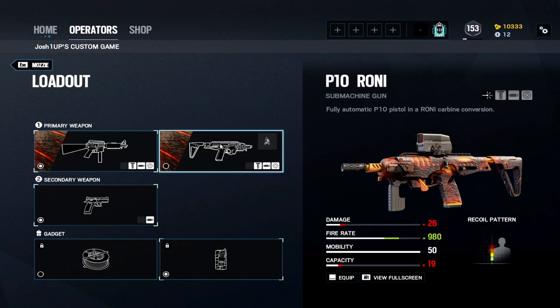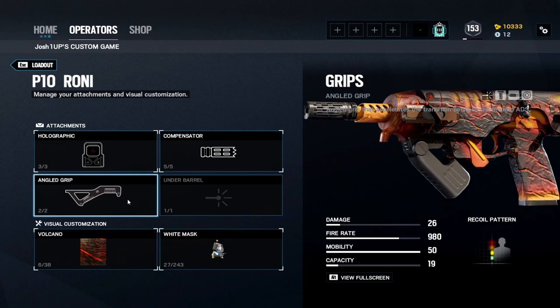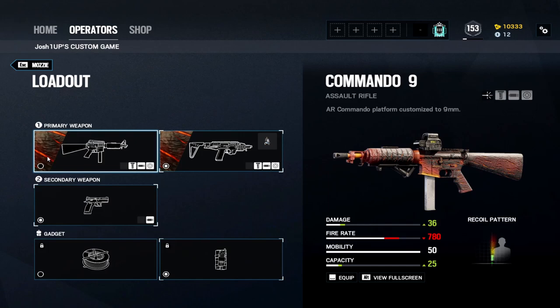For loadout, you have the Commando 9 or the P10 Roni. The P10 Roni hits less with only 26 damage compared to the 36 on the Commando 9, but it has a higher fire rate and is really good for recoil. On the P10 Roni I run a holographic, compensator, and angled grip — though this gun already doesn't have much recoil. For absolute zero recoil, use a vertical grip.